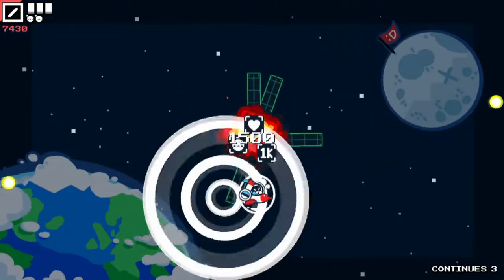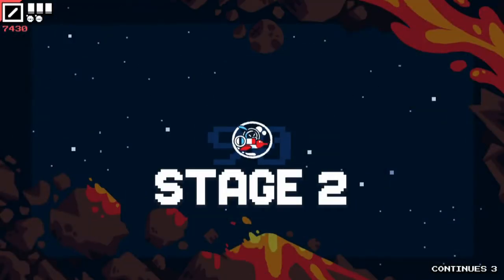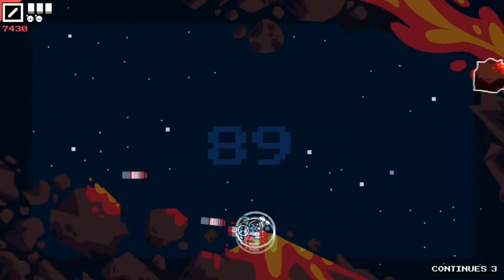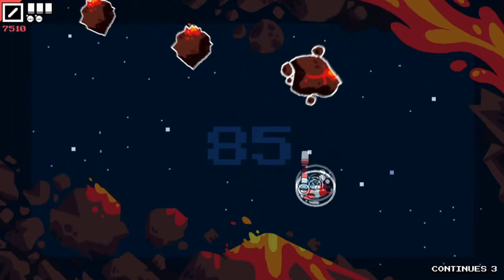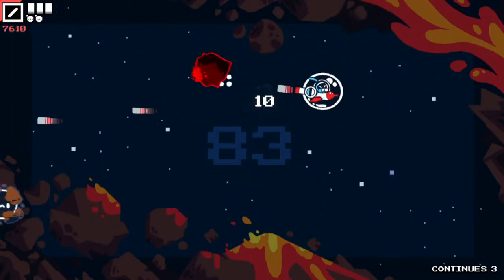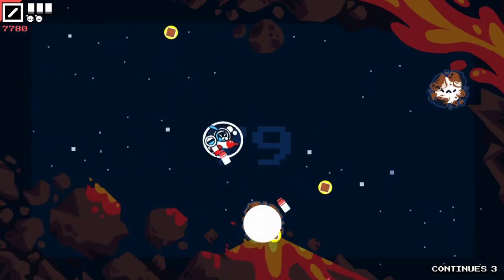One thing I forgot to mention — we do also have bombs that we can pick up and use. Once the boss is destroyed, you have the option of picking up one of three different power-ups, or if you don't pick them up fast enough, you don't get any. You have the ability to get an additional life bar, as well as a bomb, or just a thousand points.